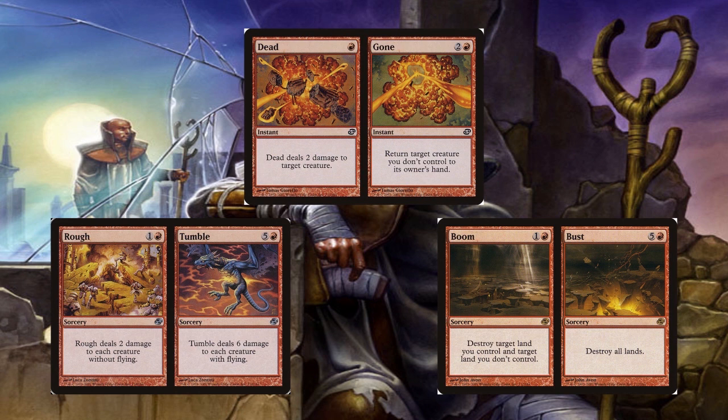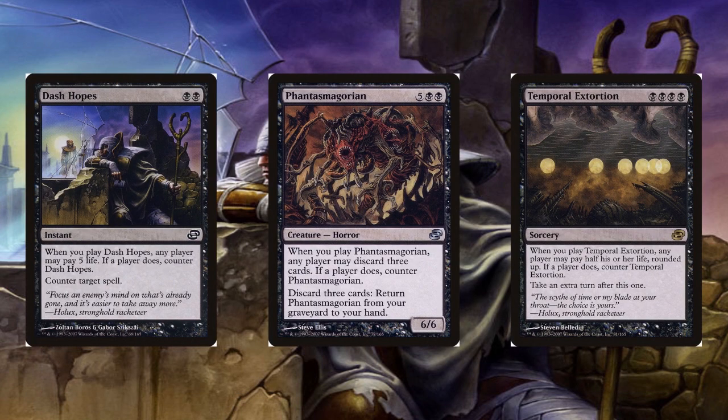There was the vertical cycle called Red Split, which were cards that had two effects and included the same color. Unlike most split cards that used different colors for the different effects, this cycle included Dead and Gone at the common level, Rough and Tumble at the uncommon level, and Boom and Bust at the rare level. The other vertical cycle was called Extortion, which were a group of black cards that allowed a player to pay a steep cost to counter the card's powerful effect. The Extortion cycle was composed of the common instant Dash Hopes, the uncommon creature Phantasmagorian, and the rare sorcery Temporal Extortion.